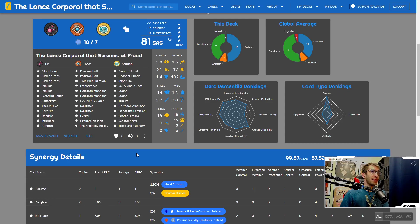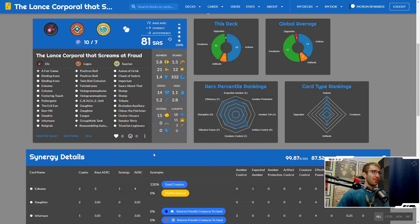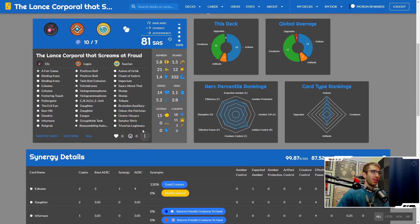This deck has a good amount of amber pips — 15, which is pretty high for Worlds Collide stuff. Expected amber is up at 21. We're a little low on the amber control, but we do have an Infernus, a couple of Exhumes to try and recur the Infernus, a Rot Gub, and of course the Tribute. There's some interesting stuff if you can line it up — being able to Tribute onto tricks. There aren't a huge amount of creatures bigger in power than Tricks, so it's actually pretty possible that can work.